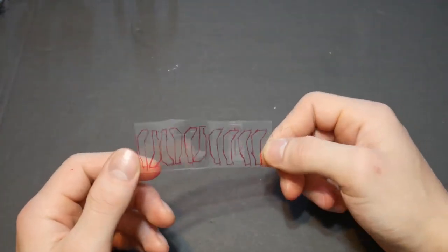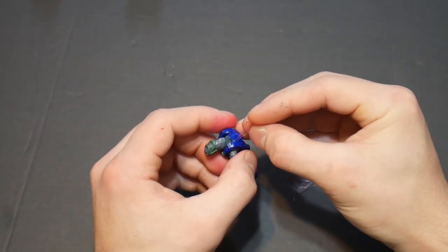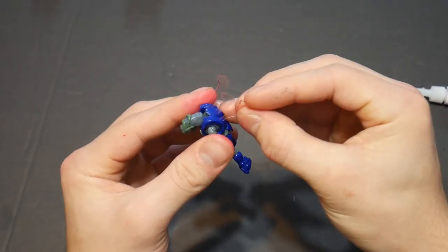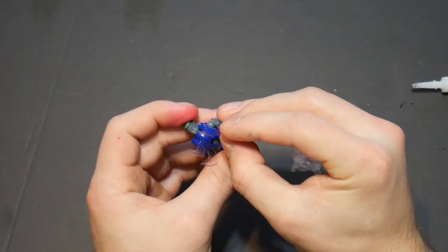Now for the Heretic Elite wings — I cut all of those out and made them, two on each side, four total. So I had to make twelve of these pieces in all.